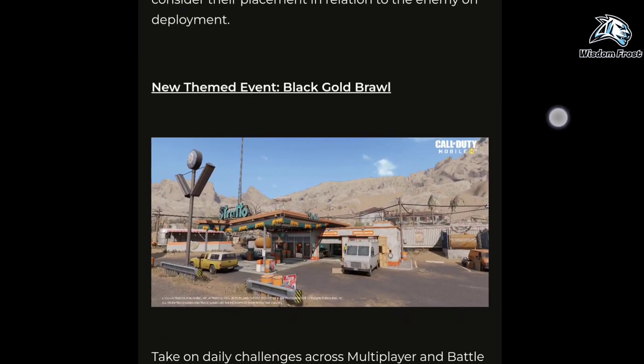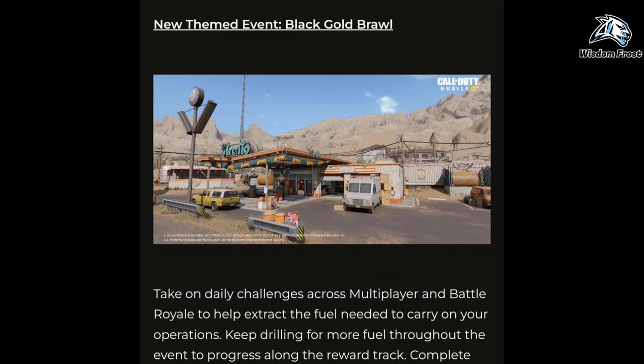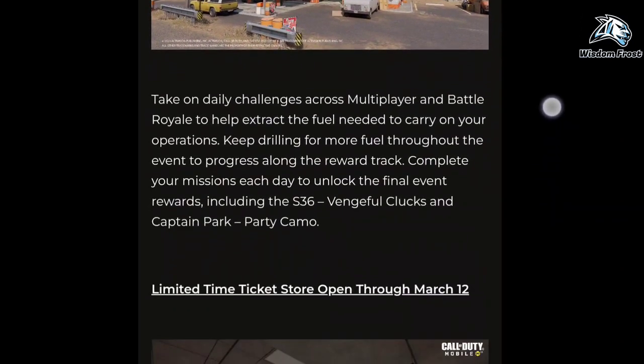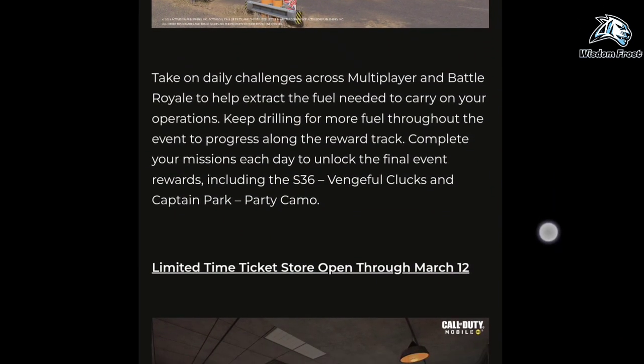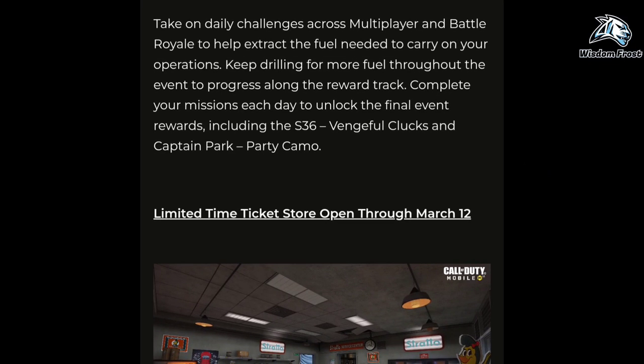Take on daily challenges across multiplayer and battle royale to help extract the fuel needed to carry on your operations. Keep drilling for more fuel throughout the event to progress along the reward track. Complete your missions each day to unlock the final event rewards, including the S-36 Vengeful Clucks and Captain Park Party Camo.